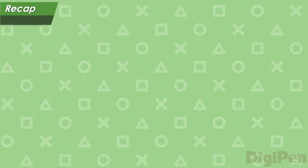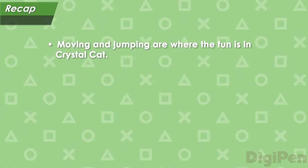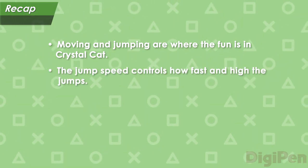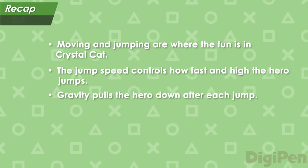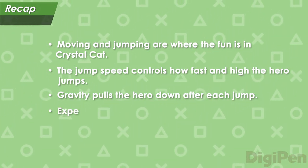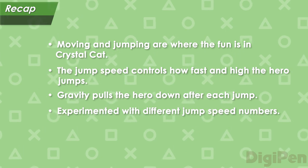Let's recap what we've learned in this video. First, we revisited the idea that it's the moving and jumping in Crystal Cat that's where the fun is. We've already looked at movement speed, so we focused this time on jump speed, which controls how fast and high the hero jumps. Next, we saw how the hero's jump is also controlled by gravity, which keeps the hero from moving in a straight line upward when they jump. Finally, we experimented with another modified version of Crystal Cat to observe the effects of using different numbers for jump speed. In the next video, we'll take a closer look at the effect of gravity on the hero's jump.